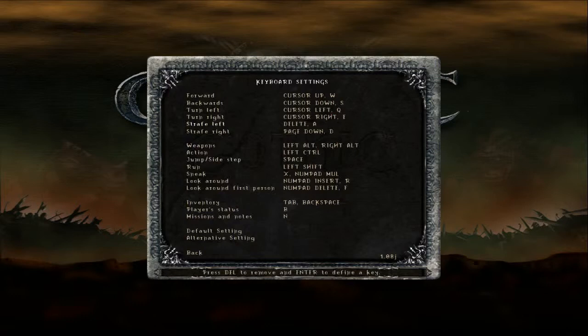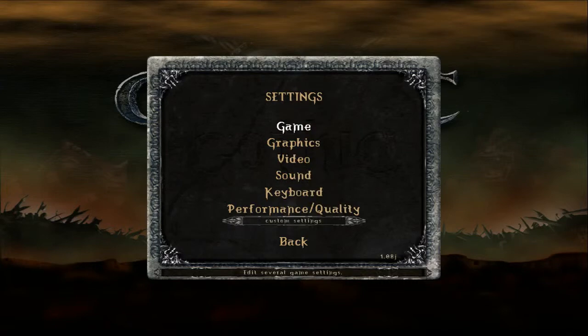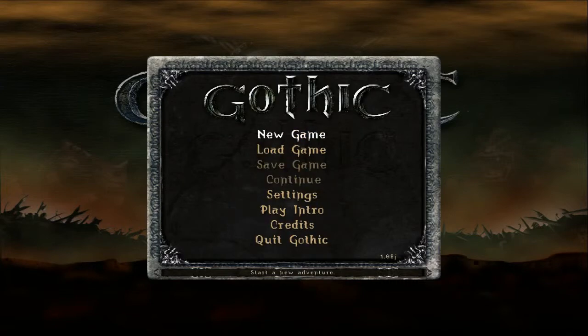You should also know that strafing in this game is weird. When you strafe, it completely blocks your forward or backward movements, so it's not comfortable to strafe. You'd be better off turning your character left or right when you press A and D, so you should change this as well. Q and E become your strafe buttons. After that, and any other settings changes you may do yourself, you can start a new game.